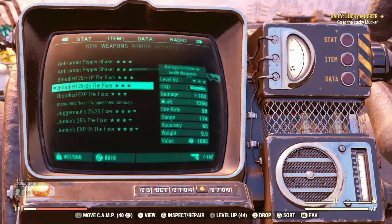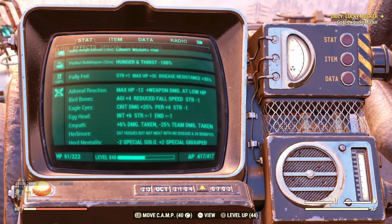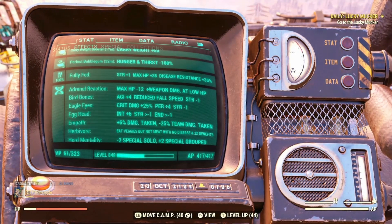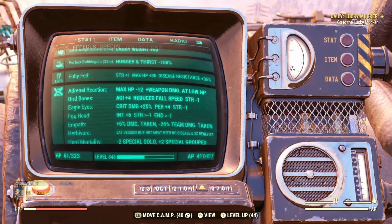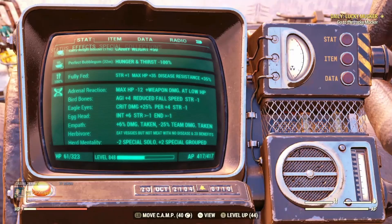When it comes to mutations, Adrenal Reaction is a definite must. At lower health, you get increased damage, and your max HP goes down by 12 — that's with Class Freak enabled. Without Class Freak, it goes to minus 50. Adrenal Reaction is definitely a must for any Bloodied build.